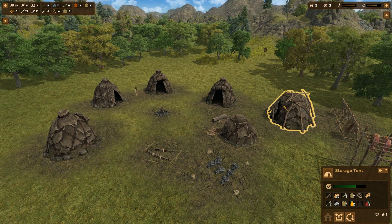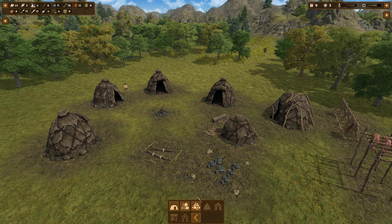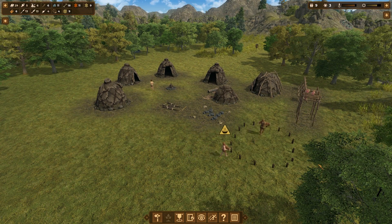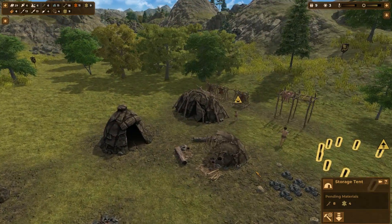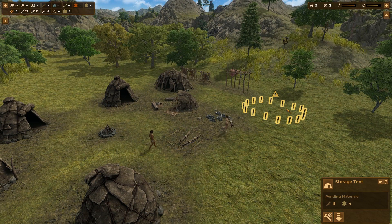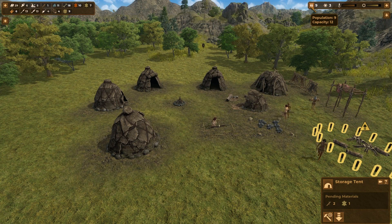Our storage tent is pretty full — wouldn't be a bad idea to make another one. Let's make another storage tent on this side and set that priority to high. We have our skin dryers made, we need four dry skins and five sticks, and we have more than enough dry skins. We're also doing okay for huts for the time being.